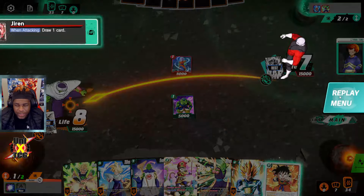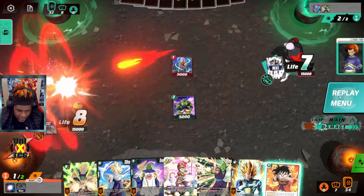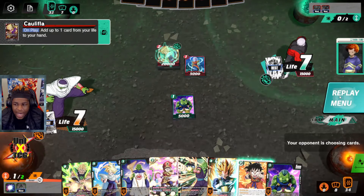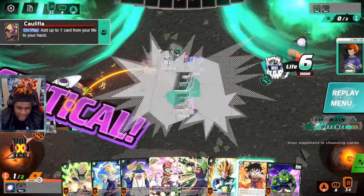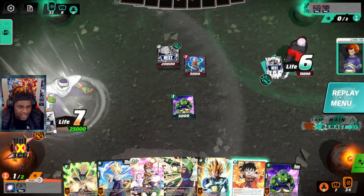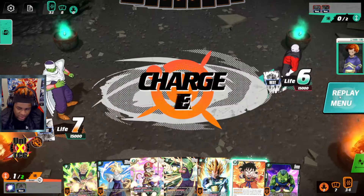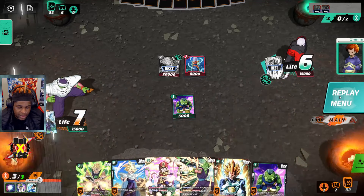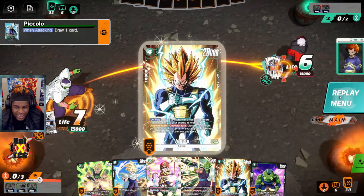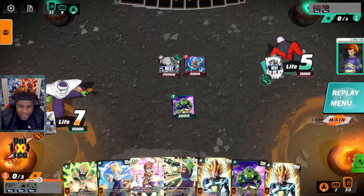Once he gets to four energy, Jiren coming down pretty much shuts down my entire game plan — very hard to get rid of. Opening the Broly is a great card here. A crit is bad for any green deck so stopping it becomes priority. I don't really need the commie in hand since he doesn't have a one-drop I need to remove. I'll use the one-drop to stop the crit — we can take some life but can't take critical pressure.